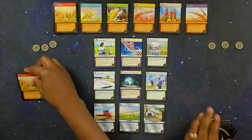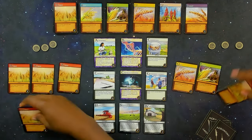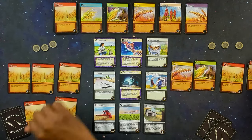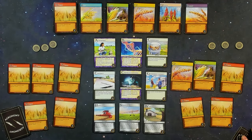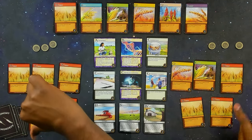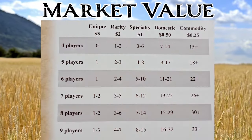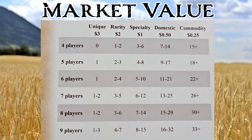In terms of the gameplay experience, every player starts with eight wheat and two other cards — any combination of corn, quinoa, rice, barley, or oats. From there you lay out your cards, and the actual value of the crops you have is determined by how much everyone has — how much is for sale. The box says the game is playable from 4 to 9 players, and there are 2- and 3-player variants in the back of the rulebook, but market value is really what dictates how much money you're going to make.